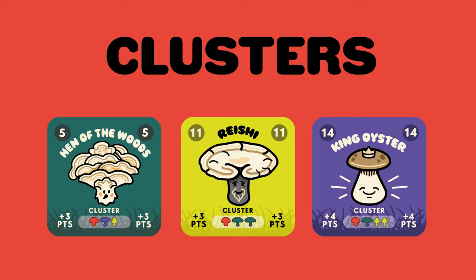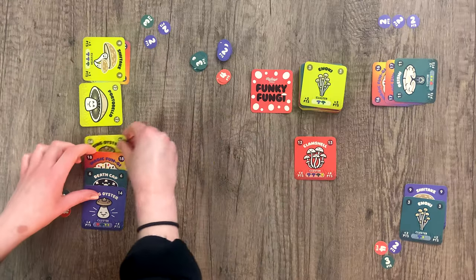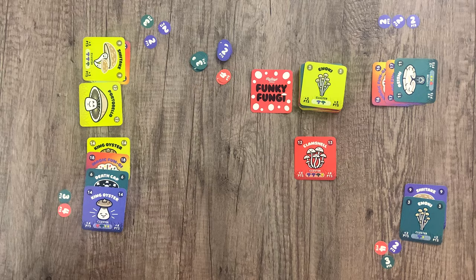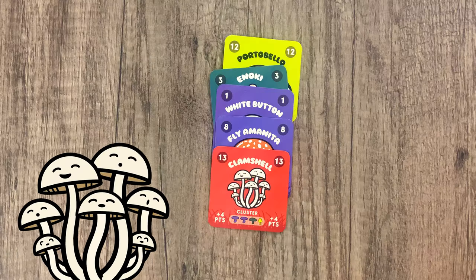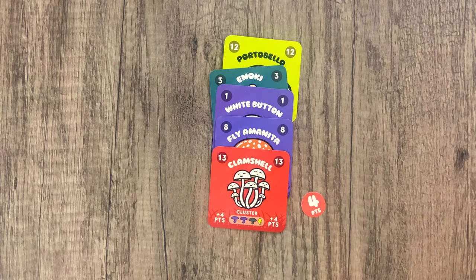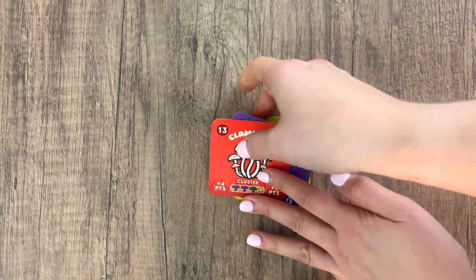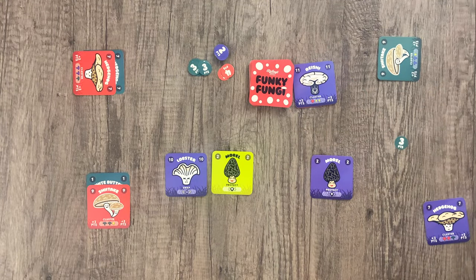You need cluster cards to collect points. Depending on the cluster card, two, three, or four fungi cards with matching colours will be needed to complete that cluster. You may only gather clusters together from your forage cards, and cluster cards can also be used as fungi cards. When it's your turn to forage and you have a correctly completed cluster, pick up a foraging points token of the same value shown on the cluster card. Next, take your completed cluster and place it in the discard pile.